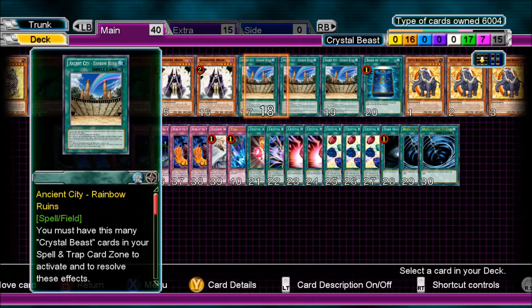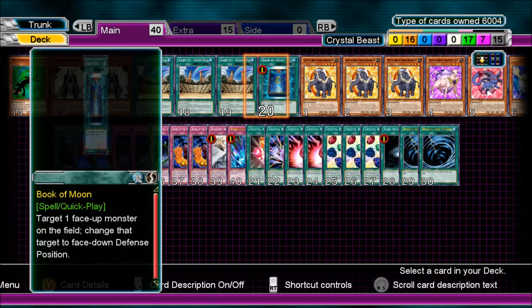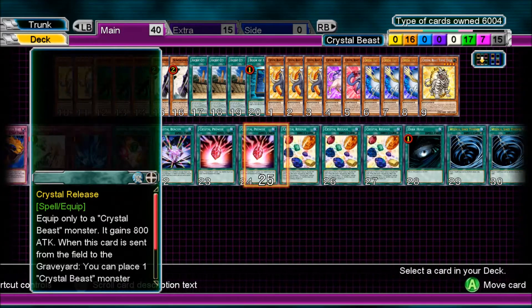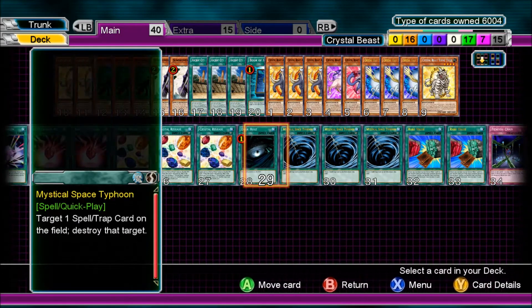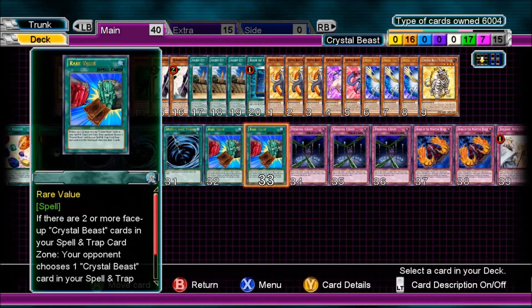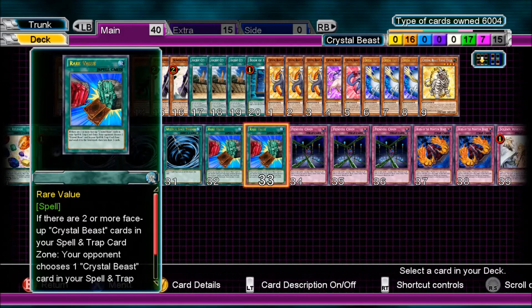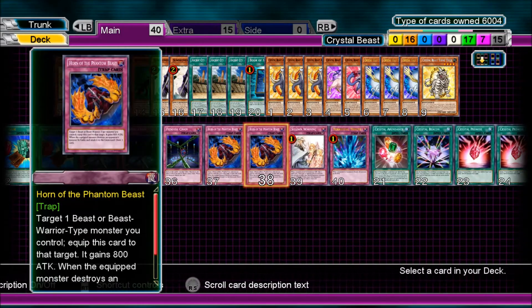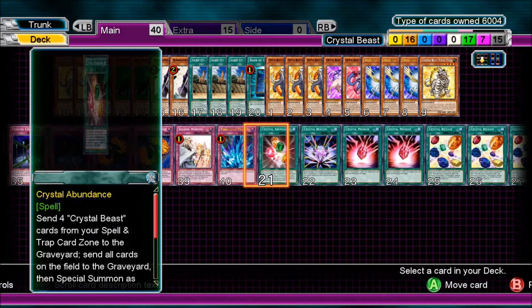17 spells: three Ancient City Rainbow Ruins, one Book of Moon, one Crystal Abundance, one Crystal Beacon, two Crystal Promise, three Crystal Release, one Dark Hole, three Mystical Space Typhoon, and two Rare Value. And seven traps: three Fiendish Chain, two Horn of the Phantom Beast, one Solemn Warning, and one Torrential Tribute.